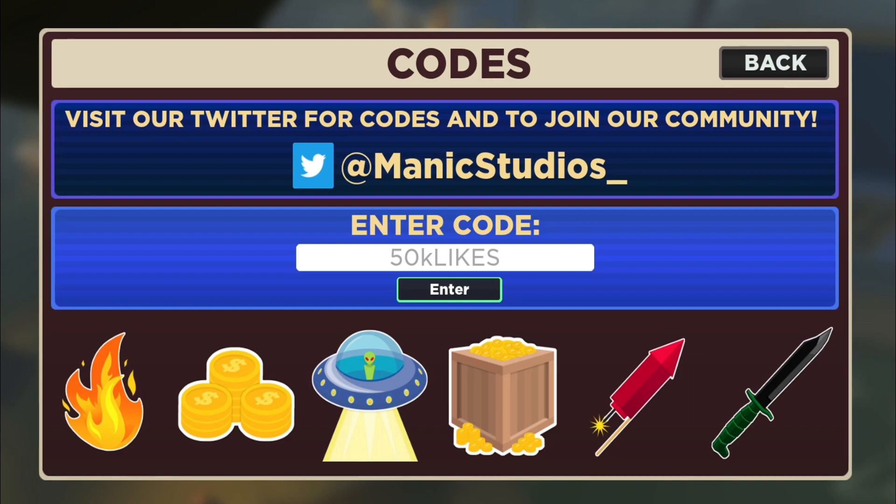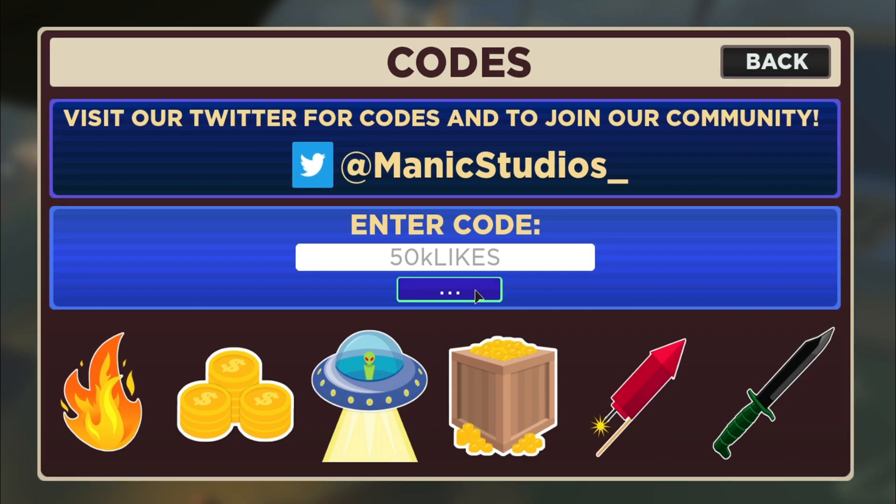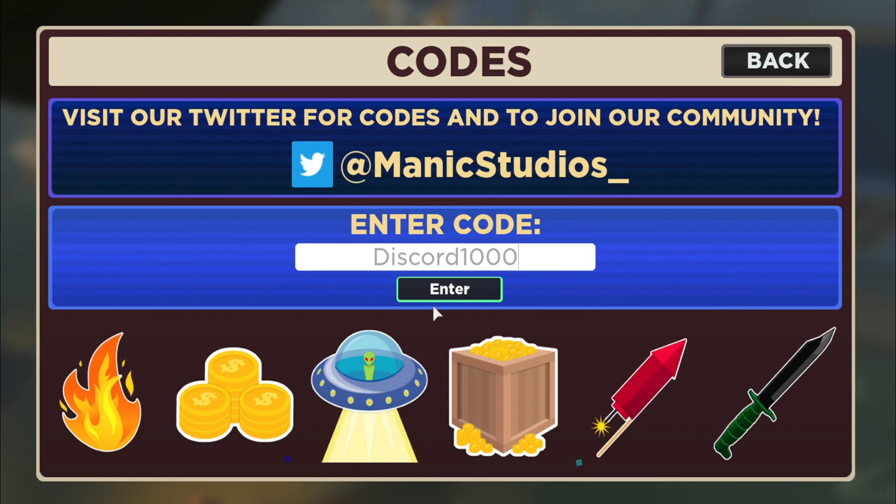This code will give you 300 gold again — let's enter. And here's another code: 'discord1000,' which will give you 300 gold. There you go.